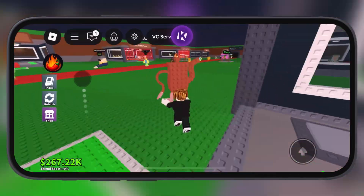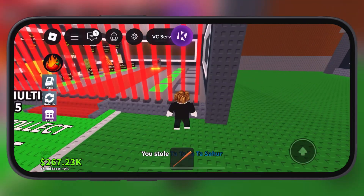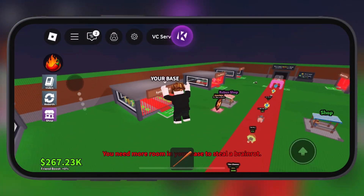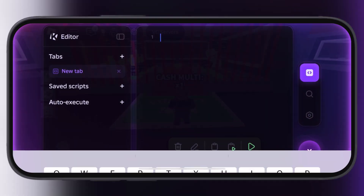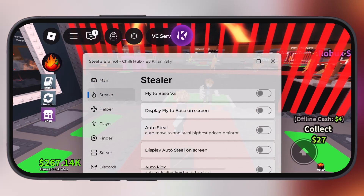So guys, if you want to dominate Steal a Brain Rot and want to do hours of work in minutes, then you must try this script. First, download the script from the description, then copy the script and launch the executor. Now simply paste the script in the executor and hit execute.